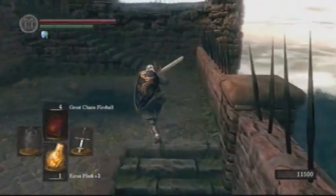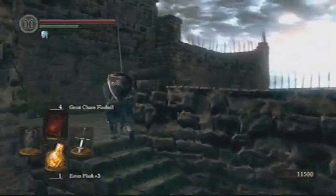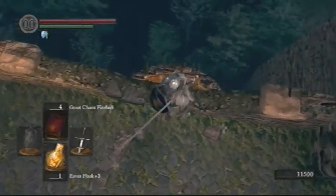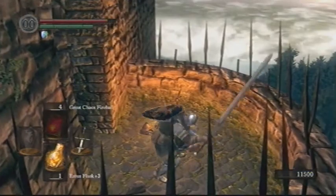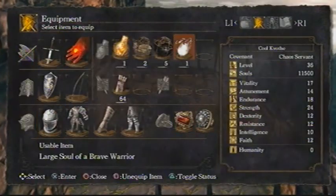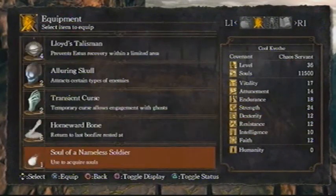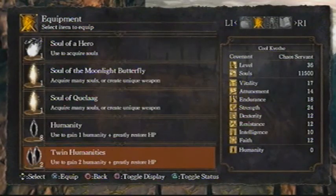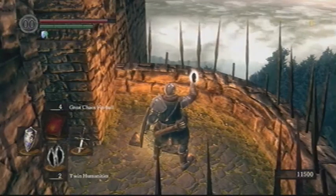There's one more golem — the one that handles the boulders that you can see across the way when you're on that little ledge. You can jump over to him, but if you do and you kill him, he doesn't really drop anything except souls, and he respawns every time you hit a bonfire. All he does is control the boulder trap, so if you kill him there are no boulders, but it doesn't really help you all that much.